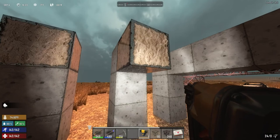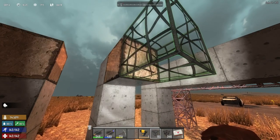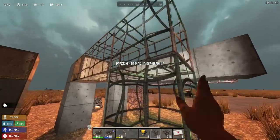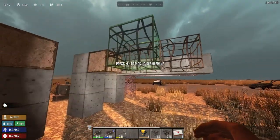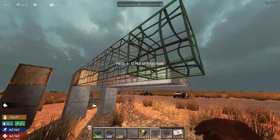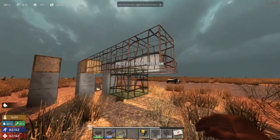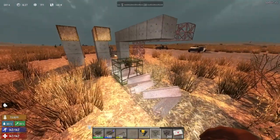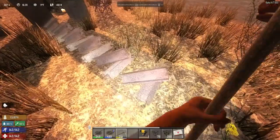How many of these can you make? If you go out like this — one, two, three, four, five — and you put a sixth one, it seems to be okay. Let's go seven — and it all collapses. But only the rebar parts collapsed.